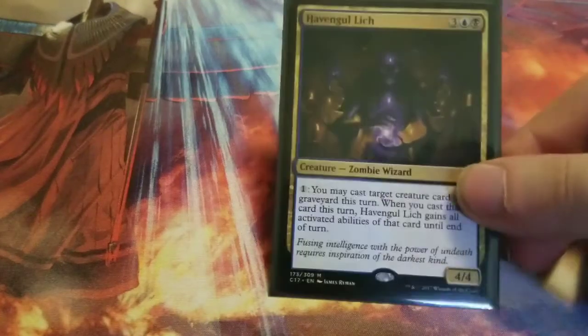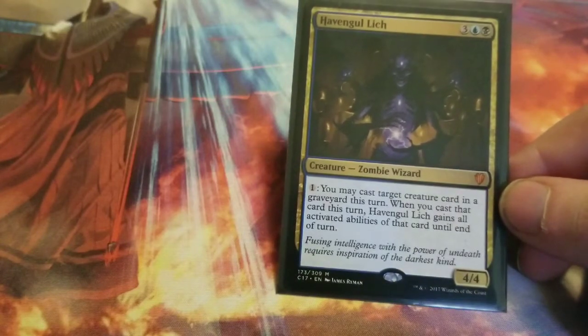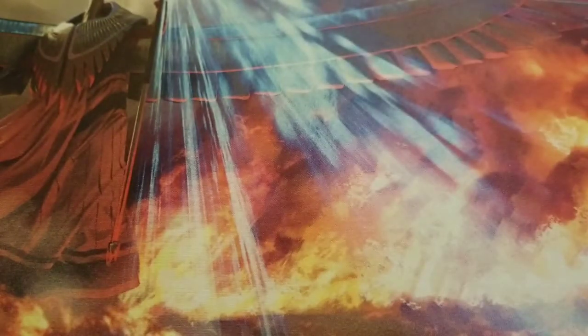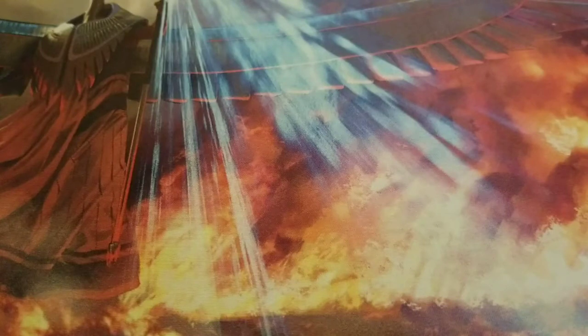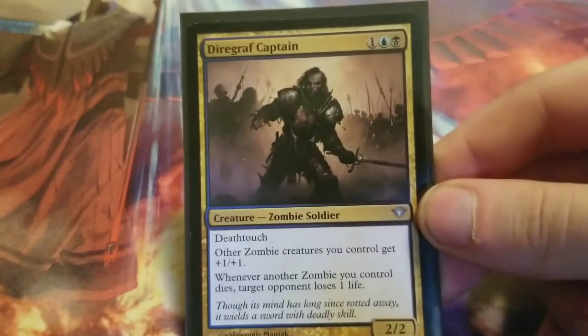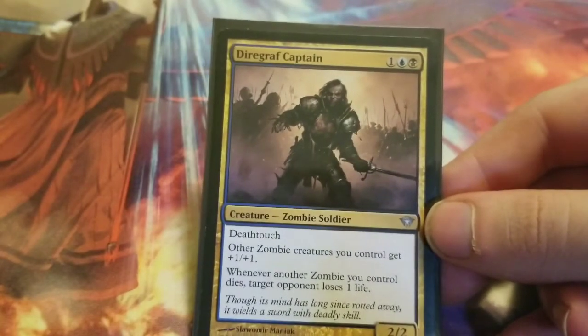There's also Havengul Lich as a temporary inclusion — a five-mana creature that lets you cast target creature cards from graveyards and gain their abilities until end of turn. It's only good if you have some good zombies to target. Next is Dreadhorde Captain, which has deathtouch — other zombies you control get plus one plus one, and when another zombie you control dies, target opponent loses one life. So each zombie that dies costs your opponent a life. You may notice some high mana costs; I'll explain why once we get to the enchantment section.